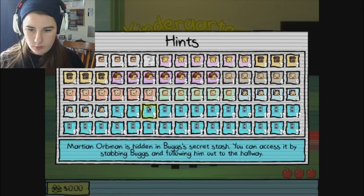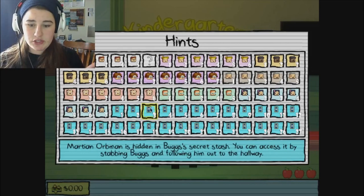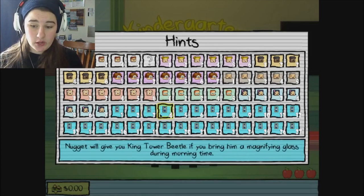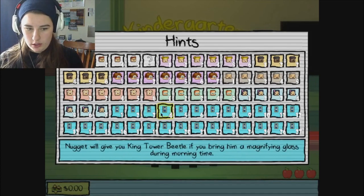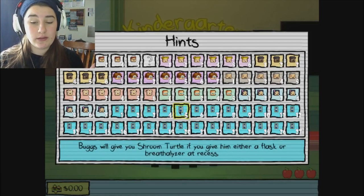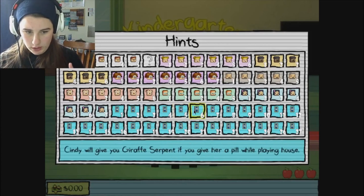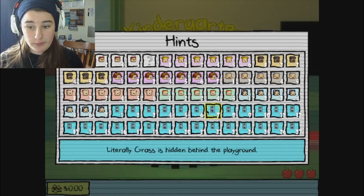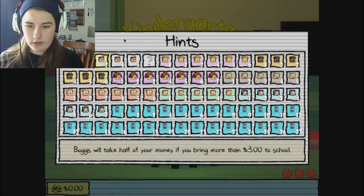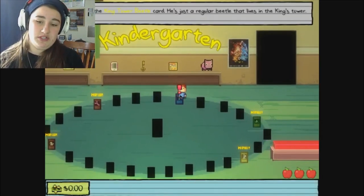Breeze Gem Jim is in one of the cubbies — I know that one. Secret Sash: you can access it by stabbing bugs and following him out into the hallway. Naga will give you King Towel Beetle if you bring a magnifying glass during morning time. Bugs will give you a Shrimp Turtle if you give him either a flask or breathalyzer at recess. Sydney will give you Giraffe if you give her a pill. Literally Grass is hidden behind the playground — I think I've got that one. So we're just gonna try and follow them and see how it goes.